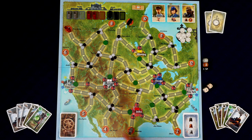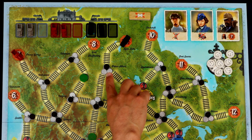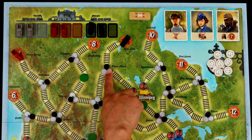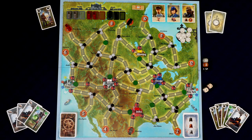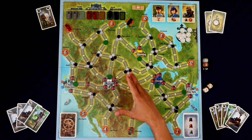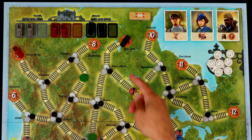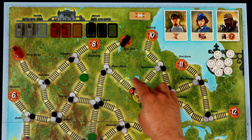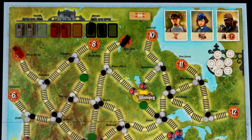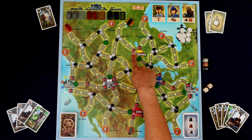We have switch cards which show the black tokens corresponding to the different switches all over the map, signal cards which correspond to the green discs, and train movement cards which let you move one of the trains. That's it — those are the only cards in this deck. Our starting hand has one switch card, one signal card, and three train movement cards. You can also play two of any card to act as a wild.